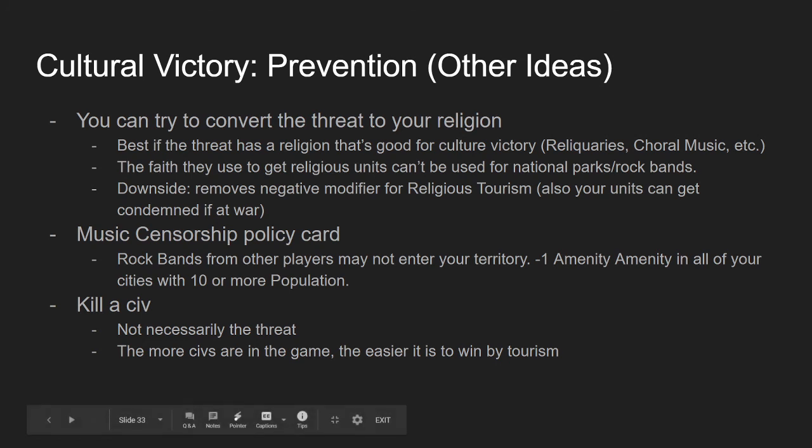Another thing you can do is kill a civ — it doesn't have to be the threat, though that would be ideal. Killing any weak civ will make a tourism victory harder to achieve for everyone, because the fewer civs in the game, the harder it is to win a culture victory. I don't fully understand all the math behind it, but that's just how it works.